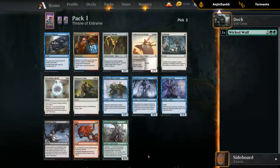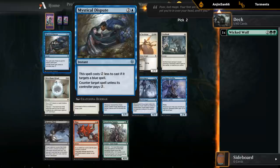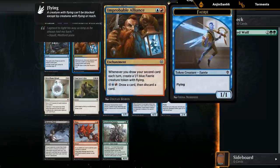Alright, second pick — got a bunch more cards to read. Mystical Dispute is essentially a Counterspell for blue spells; you're not excited about a three-mana Counterspell unless the opponent pays three, so this is more of a sideboard card against blue decks. Improbable Alliance could be quite good in the blue-red draw-two deck — whenever you draw your second card each turn, you get to make a one one Faerie token with flying. This does start adding up if you've got a deck with a lot of cantrips.